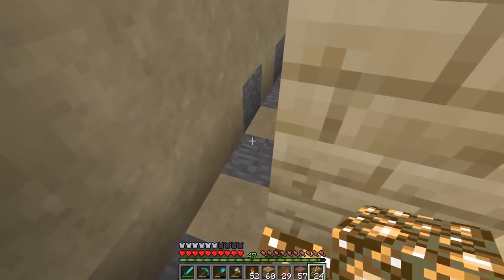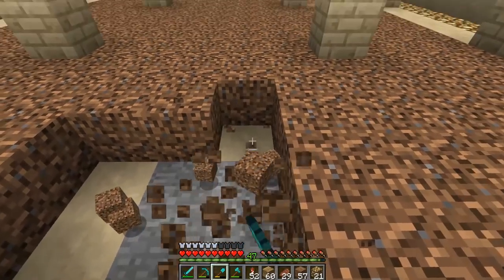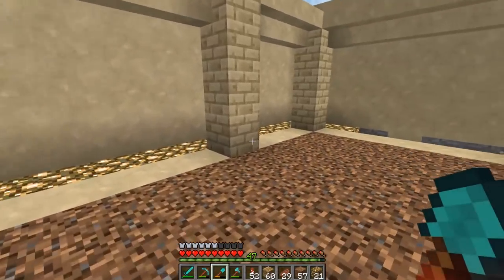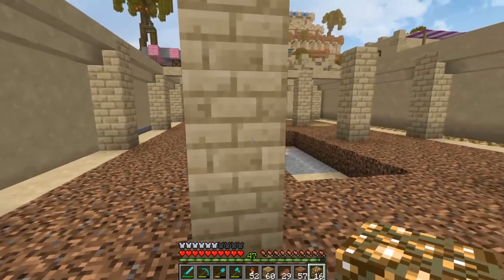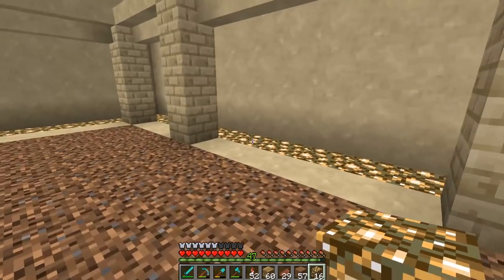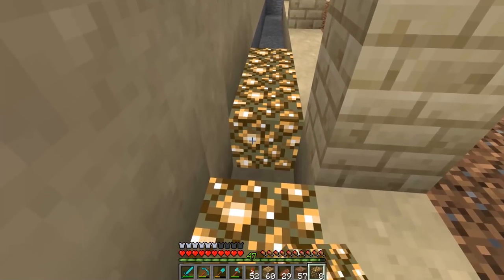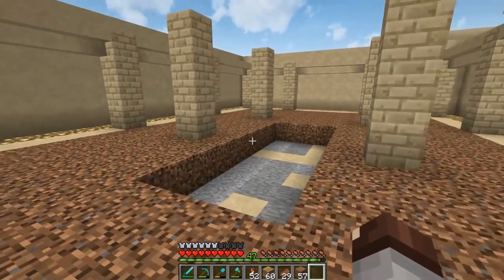We've got this whole area done. In the middle right here I'm thinking about doing another staircase going down to a second level that I'll eventually add in. Up here I want to do mostly building blocks and things like that, and then down below I want to do materials like gunpowder, ink sacks, all the different dyes. Maybe along one wall we do a row of dirt and hook up every single type of flower for a bone meal farm, and copy over that micro farm we did earlier.